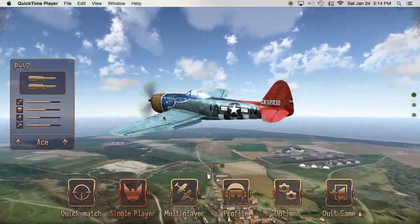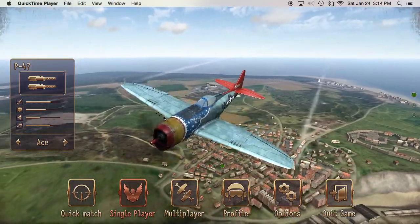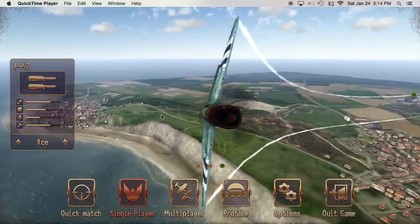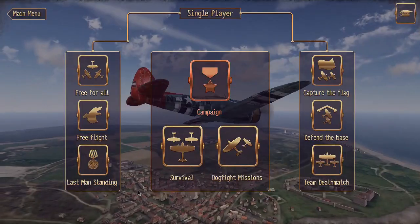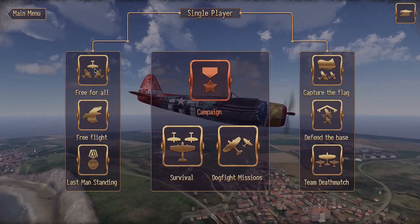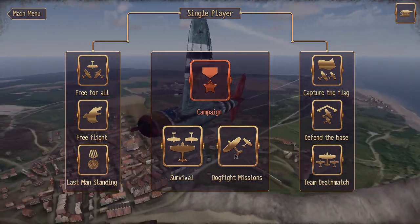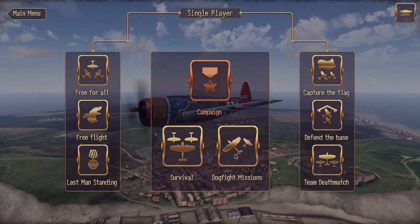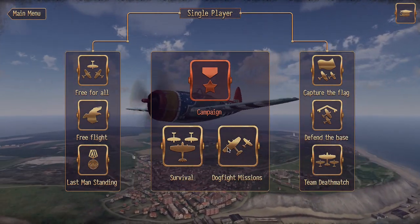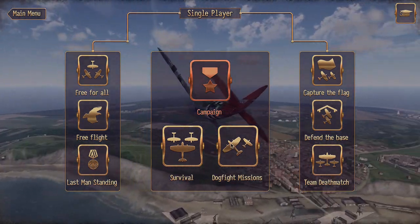Being new to the game, you are going to want to try and unlock some better planes as soon as you possibly can. One of the easiest and quickest ways to do that is to go into single player mode and do a free-for-all or do the dogfight missions. It's a great way to unlock a few planes in a very short amount of time, and also a great way to farm points in the dogfight missions to help you rank up a little bit faster.